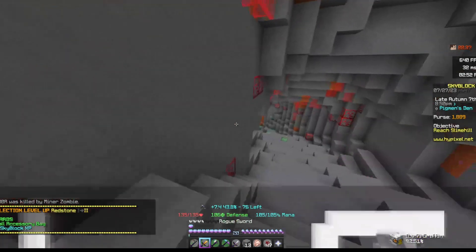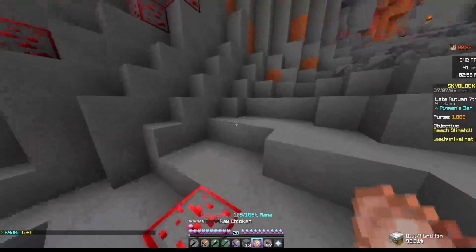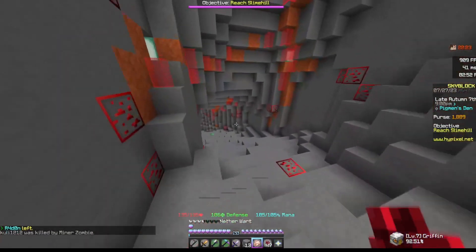Now that we got the accessory bag, we can now put our accessories in there. For today, we should be done with mining. So now let's go on to foraging, combat, and fishing.